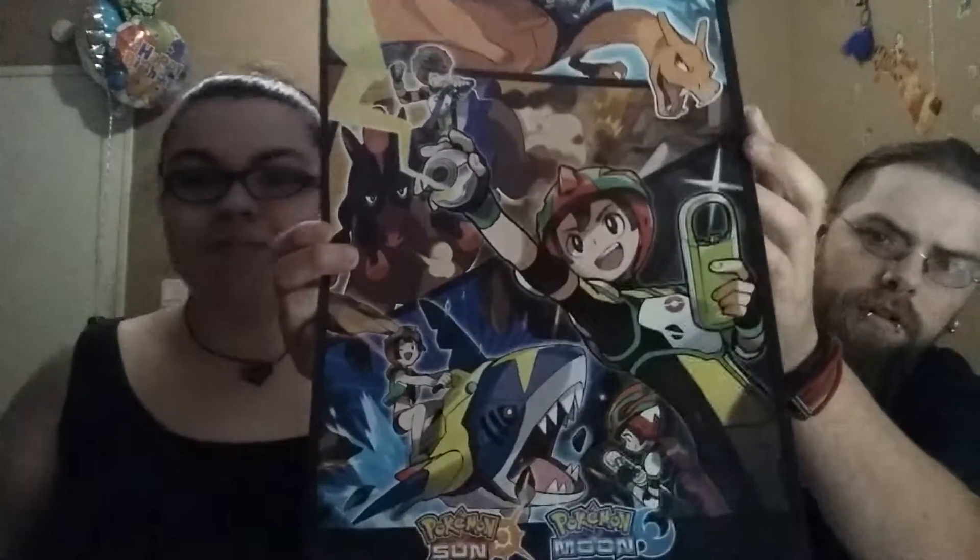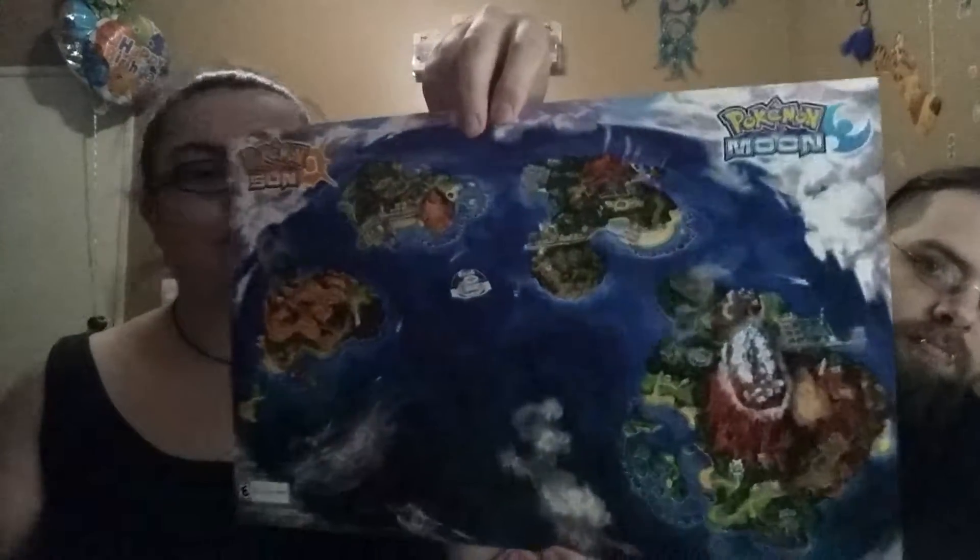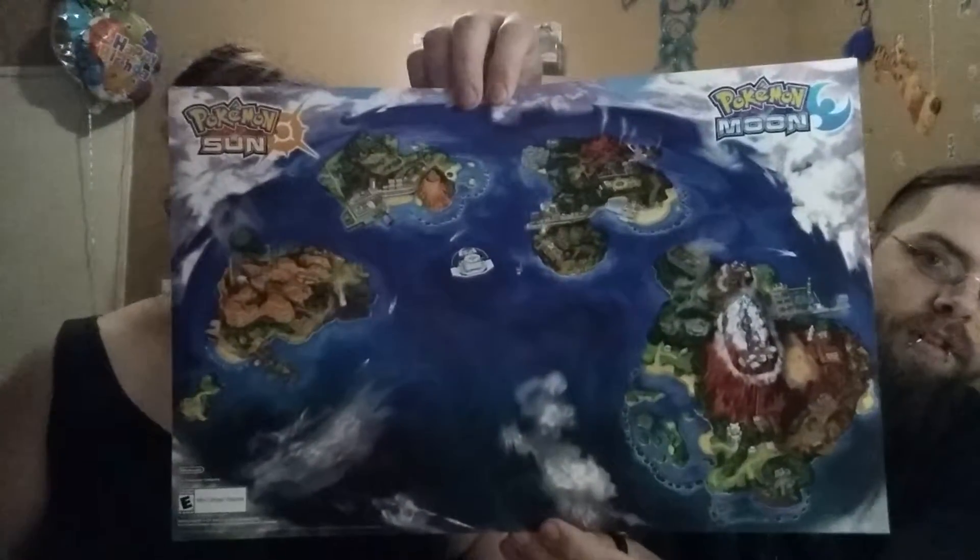Matt was able to pick it up yesterday. And apparently, since we had pre-ordered both games, we were supposed to get a poster with it when we picked them up, but we didn't. It's a double-sided poster — one side is the poster and the other side is a map of Alola.